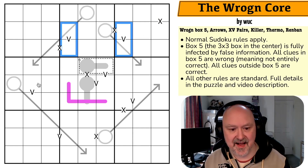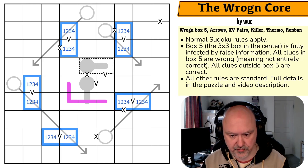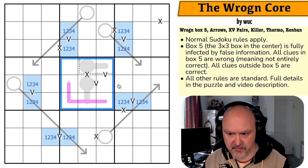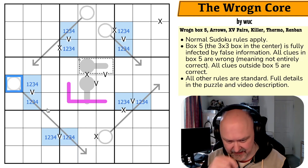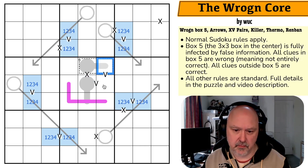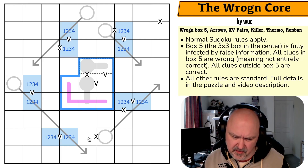Let's give this a shot. These V clues outside are correct — the only ways to sum to five are one-four or two-three, so these are one, two, three, or four — low digits. We know normal sudoku rules still apply in box five. Looking at the arrows, the minimum sum here would be five. The V's in box five must be wrong because if they were correct, they'd force the same digit — something is clearly broken in box five.